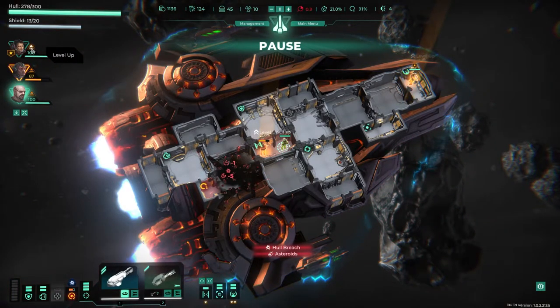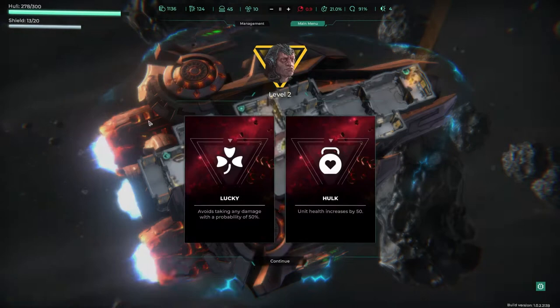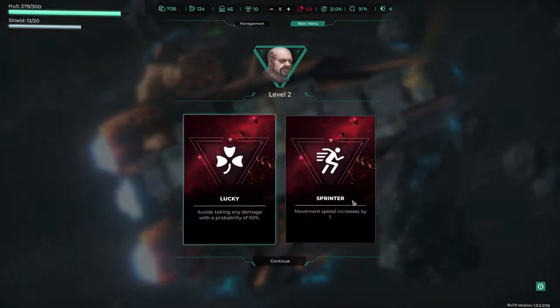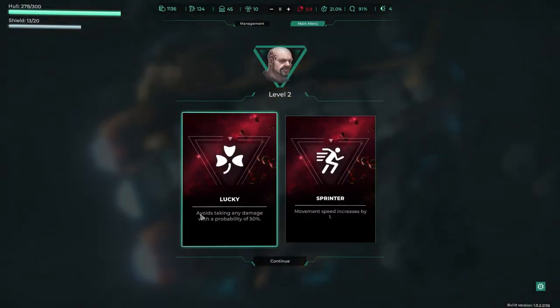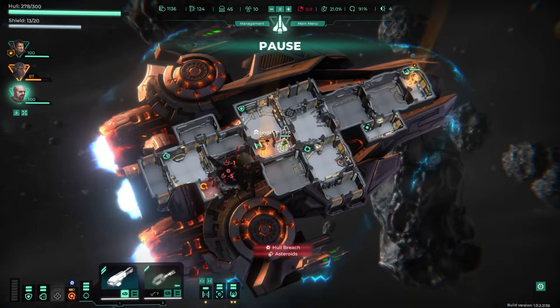Oh, we're getting attacked! Oh, that's what happened — we're in a meteorite field. The lucky skill: avoid staggering damage, movement speed increased by one. Let us get out of here then. Where are we going? Back there. I guess we just have to jump. We're also going to keep taking damage, unfortunately.